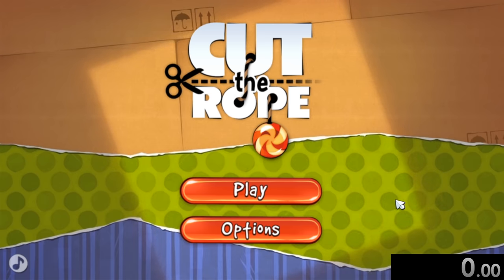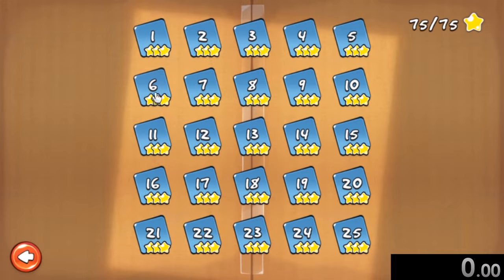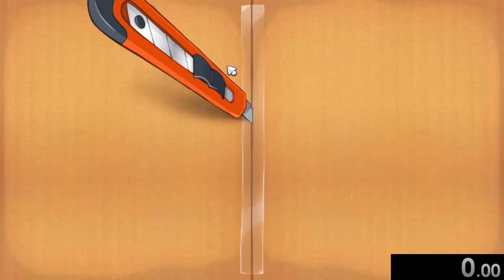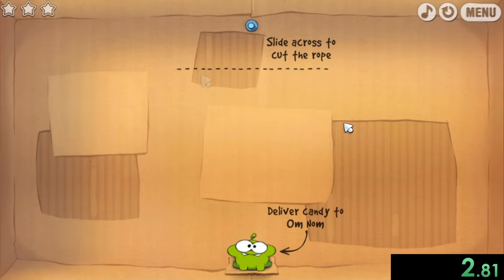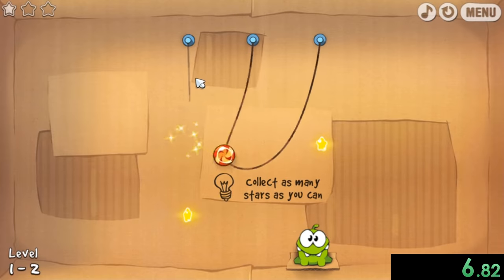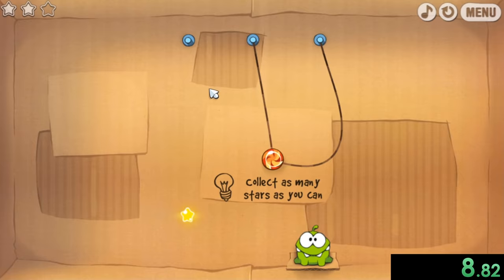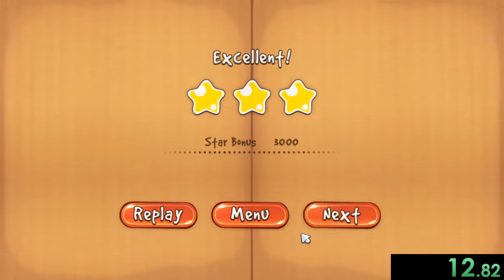Today we're speedrunning through Cut the Rope, which is probably one of my favorite mobile games of all time, even if I'm playing this on a PC instead of on a mobile device. We're going to start the speedrun as soon as we load in right here. And yeah, we cut the rope. The basic idea behind this game is you want to cut these different ropes and try to get the candy to our little guy down here named Um-Num.